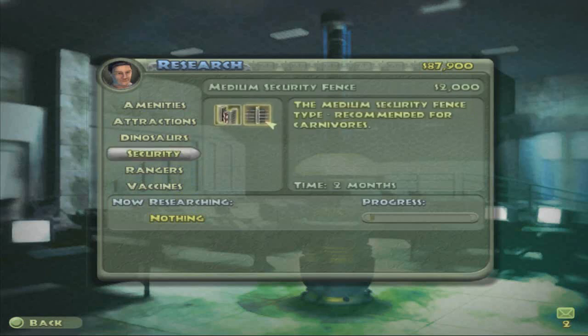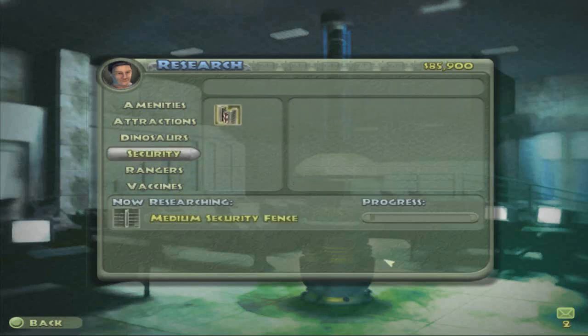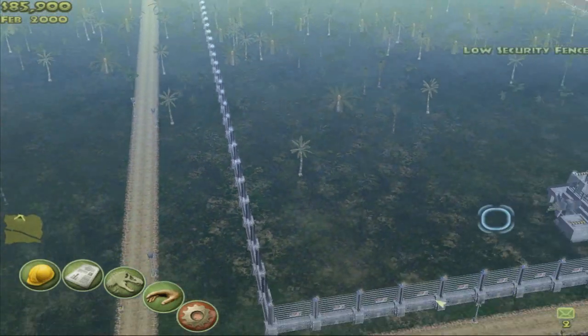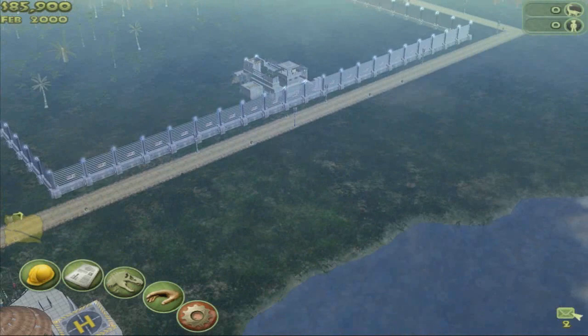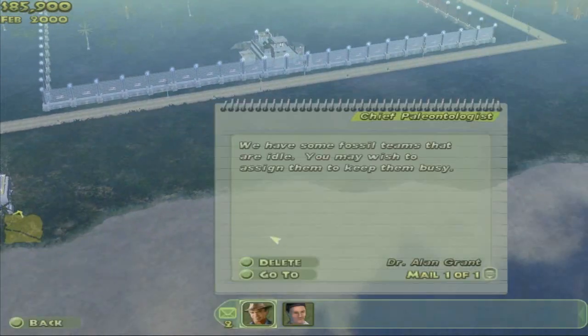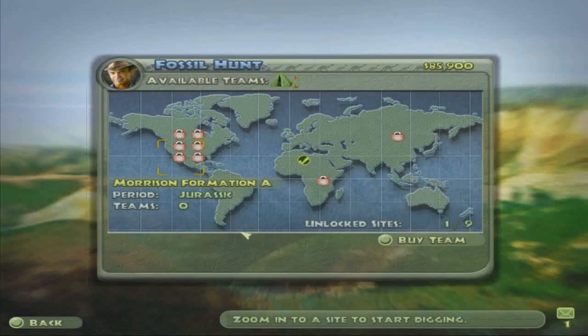So I'm going to go ahead and research that, start that. And it takes a long time - like 20 or 30 minutes to research things, it takes a while. Dr. Grant here, Sam Neill, wants us to assign some dig teams so we can get some more DNA. So in order to make dinosaurs, we have to have DNA. We have to go find it somewhere, and that's what these dig teams do. So it looks like the only thing I have unlocked currently is this Chinini formation - it's Cretaceous, that's good.